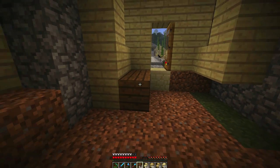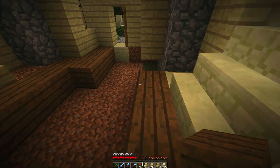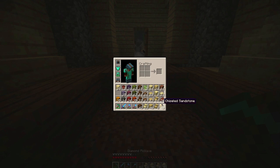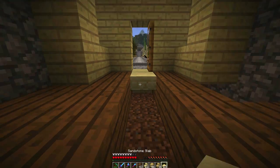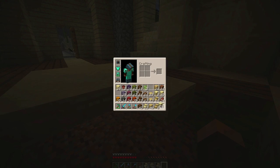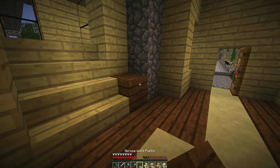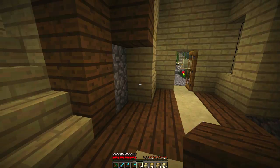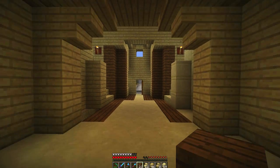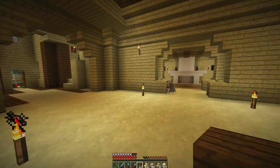Next thing we're going to do is run a little bit of chocolate wood along here, bringing that along on both sides. It just gives the house a nice kind of decorative border. Then I'll take out our half slabs and feed those along here. We'll fill those up along here, and that adds just a nice decorative border to the house to make it look a little bit more colorful — kind of like what we did inside the kitchen, and I wanted to carry that theme on throughout the house.